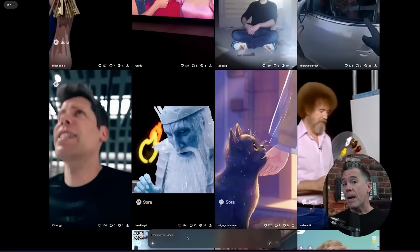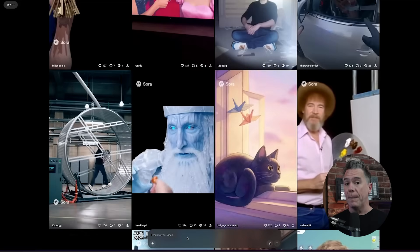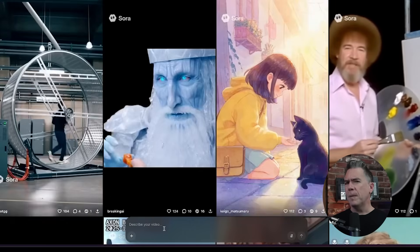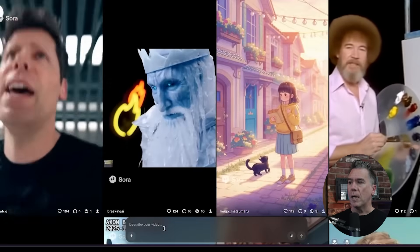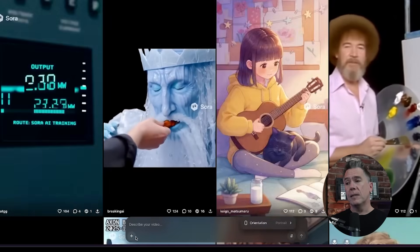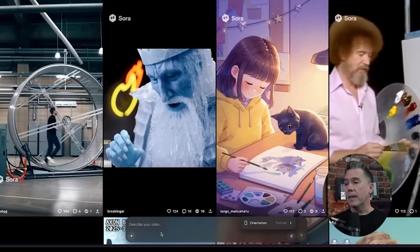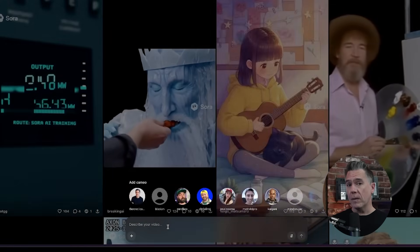Sora 2 is primarily text-to-video based, although we are going to be looking at some really interesting tricks coming up. Both versions are identical in terms of options and use. We have our text bar, and text prompts seem to be hovering around 850 characters — no JSON prompting or anything like that. We also have options to choose the orientation, either portrait or landscape, the ability to upload reference images, and of course the ability to add in cameos.